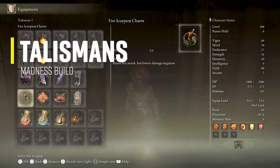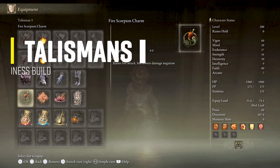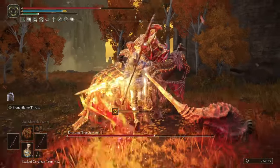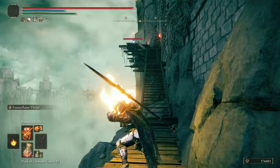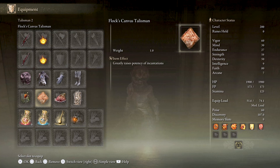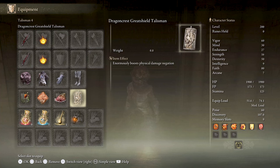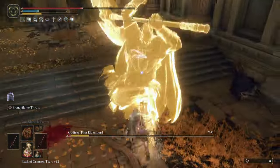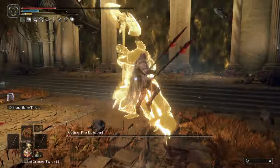For Talismans, I am using the Fire Scorpion Charm that will increase the fire damage you inflict by 12% — that includes the fire damage of the Byke's Warspear, the damage of Frenzy Flame Thrust, and all of the fire damage the Frenzy Flame Incantations do. Next is the Flock's Canvas Talisman that will increase the potency of incantations by 8%. Next is the Shard of Alexander that will increase the attack power of the Frenzy Flame Thrust skill by 15%. And last is the Dragon Crest Greatshield Talisman that will reduce the physical damage taken by 20%, which helps offset the increased physical damage taken from the Fire Scorpion Charm.